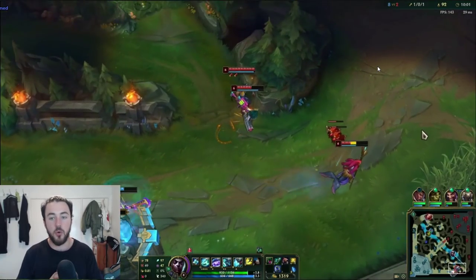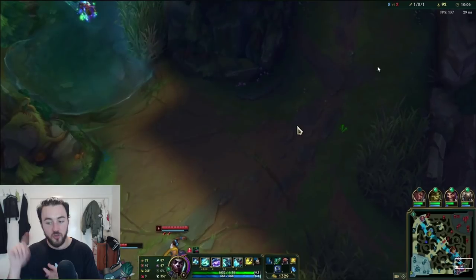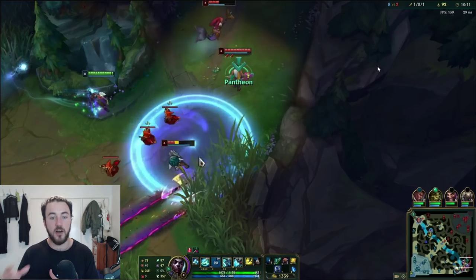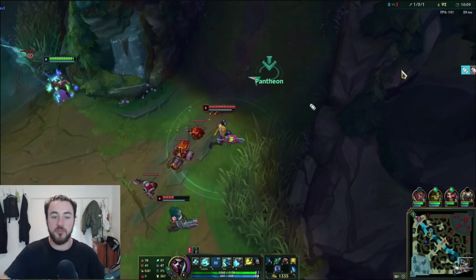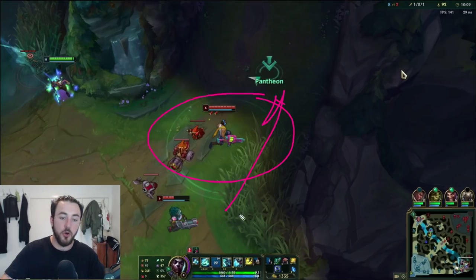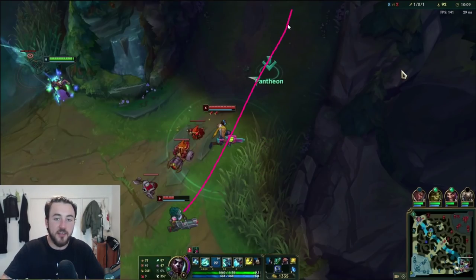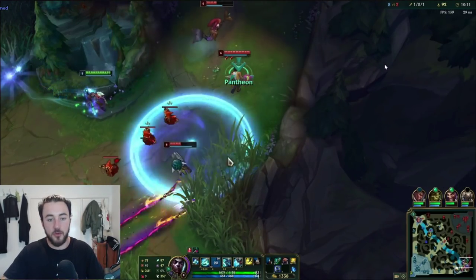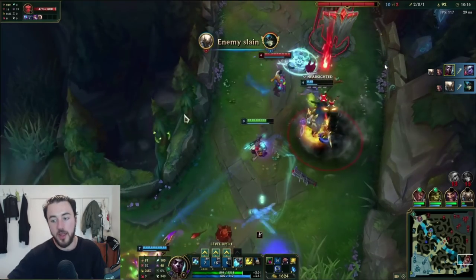Ekko is a champion that thrives in these chaotic skirmishes. Cassio does not, and a lot of these mid laners don't want chaotic skirmishes. When I see this happen, even when I know the enemy's taking the scuttle, I know I have so much mobility, so much burst, I have my ultimate — these are the sorts of fights I want. Notice something here: you always want to put your W where you think they're going to walk. You don't put it where they are, you want to put it where you think they're going to walk. I time my E beautifully and we're able to get a nice little double kill there.